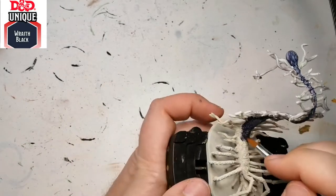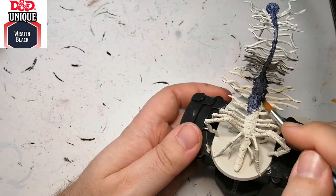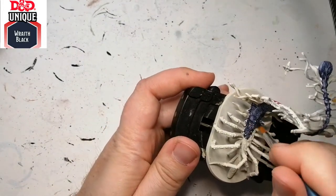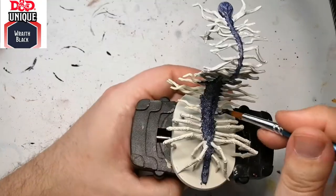If you wanted to, you could put a second coat on here, but it would make it a little too dark in my opinion. I was actually debating using a contrast paint on this part of the miniature, but I wasn't sure if I had a blue like this and I didn't want to wreck it.